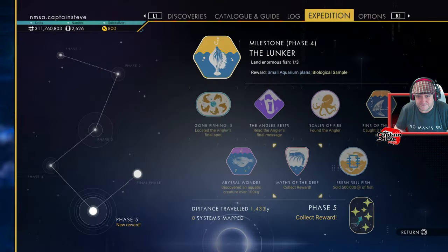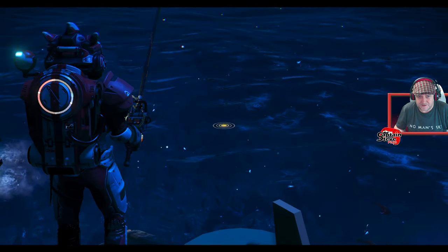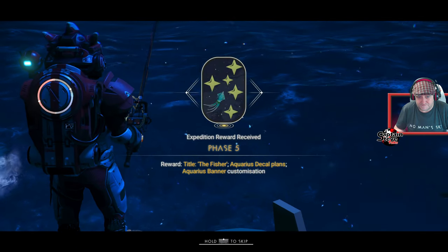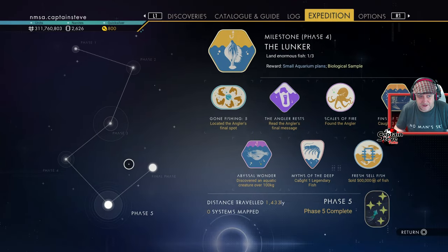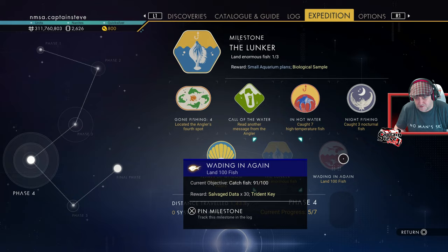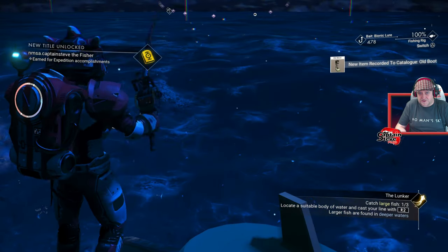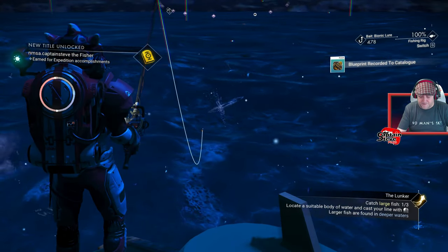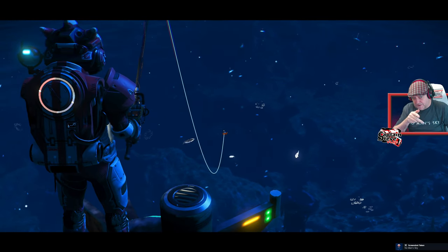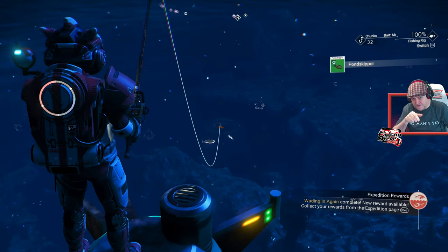Now we've got the encrypted mission that's now visible — the encrypted mission is to find the scales of the angler. You can just continue fishing here. What I would suggest is putting on a bait that's going to attract the rarer fish. This can take hours or it can take minutes. You need to do it in deep ocean. People have said you need to be standing on your skiff, and that either the spicy chum or the bionic bait works best.